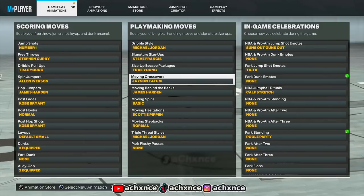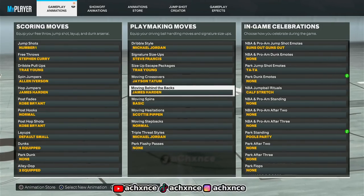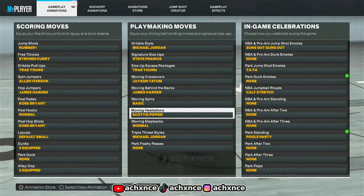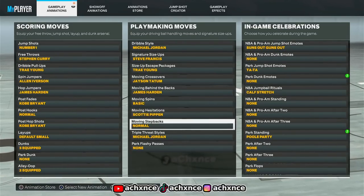If you're a tall guard, automatically use Kemba Walker. For my moving crossover I use Jason Tatum, because other crossovers make me feel slow or more delayed — Jason Tatum just makes me feel faster. For behind the back I use James Harden for that little steezel thing I usually do. Basic spin — anybody can unlock it. Scottie Pippen hesitation — I'll show you something glitchy I can do with it. Then normal move and step back for the hostage slide, and triple threat Michael Jordan so you can put the ball up in one hand.